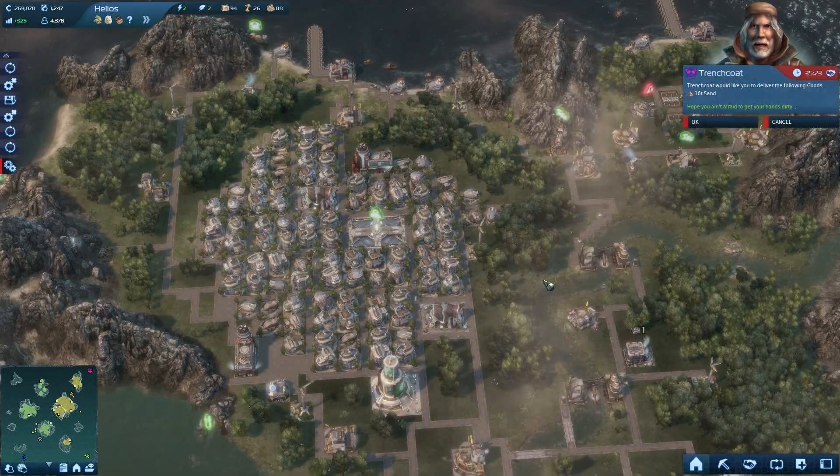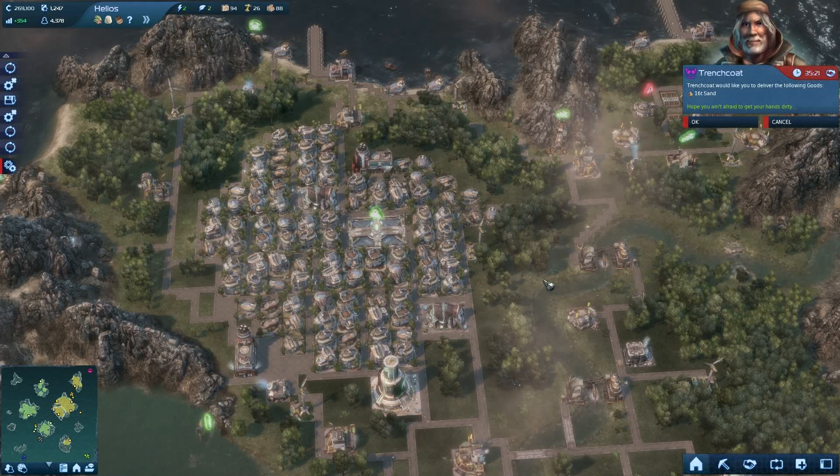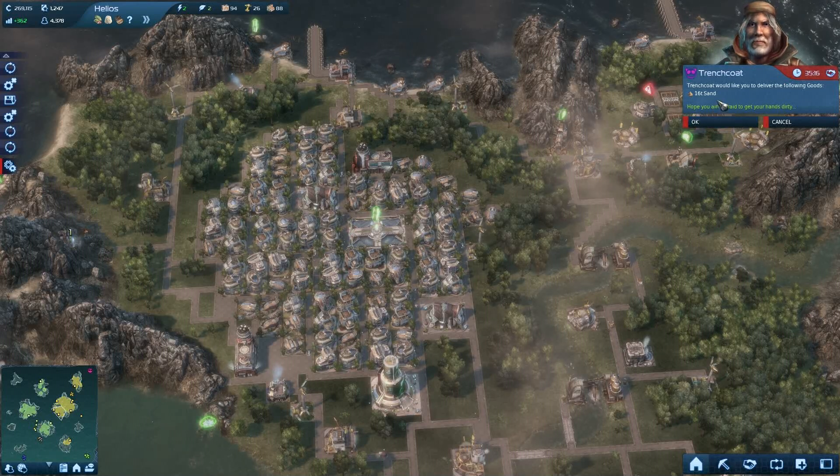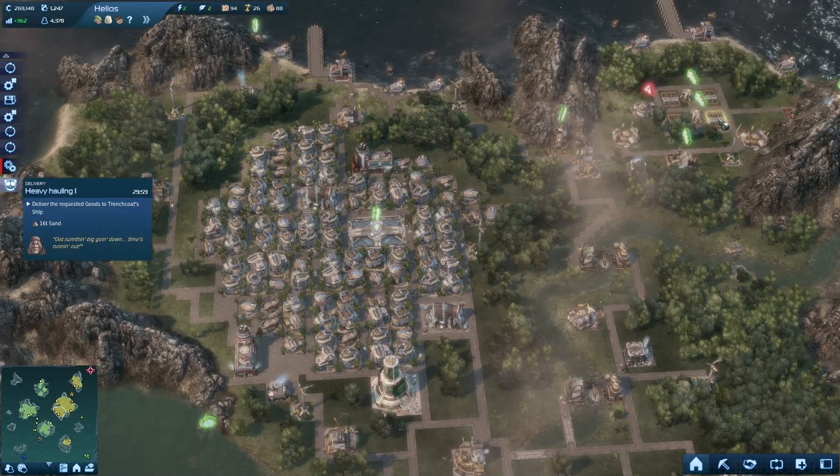One of the things about Anno 2070 — this guy wants to give me 16 tons of sand. Okay, thanks.